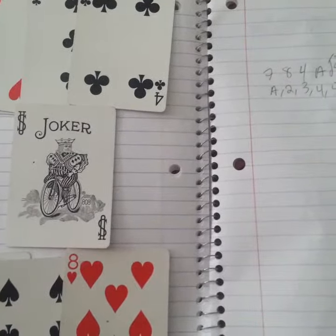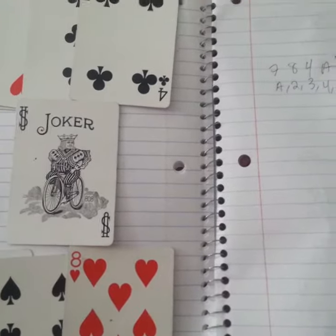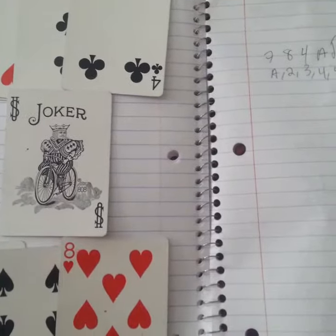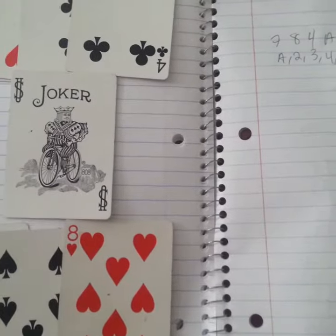Then you'll say, 'Who's responsible for all these lies?' You'll lay down the joker, and you'll say, 'I hope you're a better counter than you are a speller' — or he is, she is — and that's when you lay down the five, six, seven, and eight.